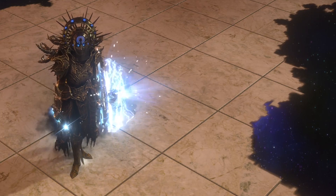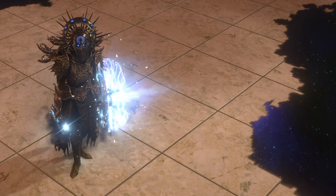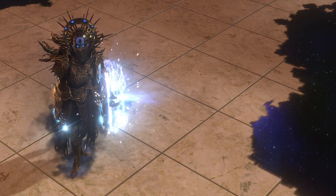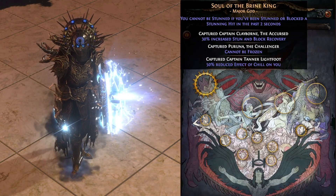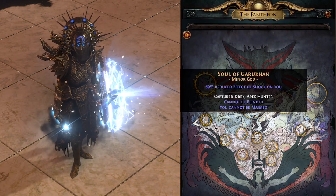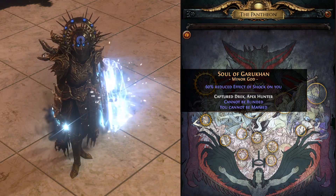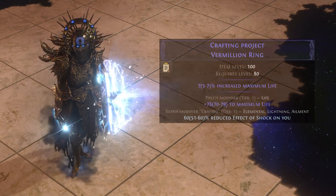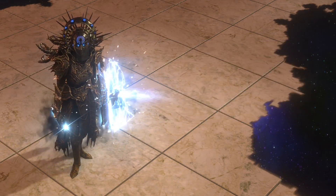Almost all my gear here costs a few chaos and some essences. All you want is just life, res, and minion stuff. Full ailment avoidance isn't even that important. Just use upgraded Brine King for freeze immunity and 50% less chill effect. Then take Garukhan for 60% reduced shock, and you can get 40% additional reduced effect of shock and chill on your gloves from the bench. But it's not even really that important if you're playing softcore. Alternatively, you can get 60% shock reduction on your ring and use Ralakesh for protection against bleed.